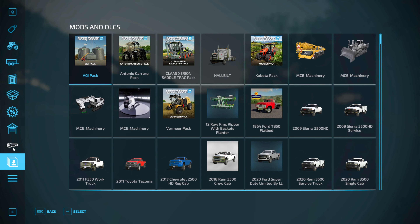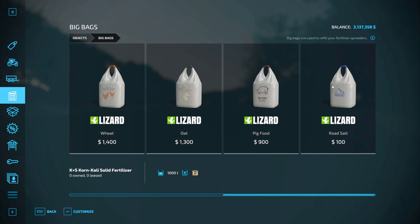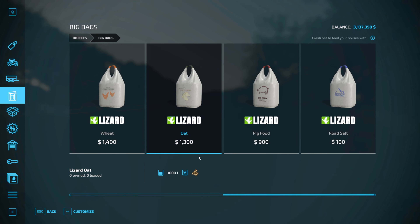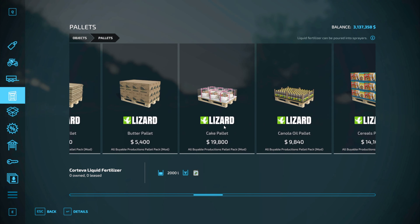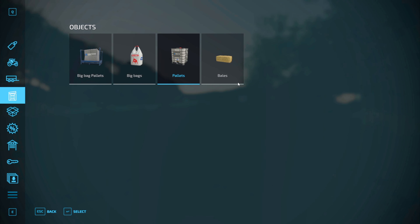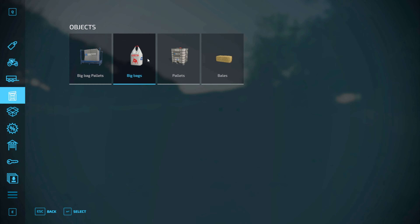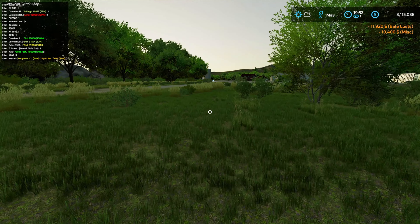We're going to need some base food. Let's go to big bags - I thought there was one for horses here. There's chickens, there it is - oats for horses. 1,400 for a thousand liters, or the big bag is 1,300 - a little bit cheaper. Speaking of bales, maybe we want to grab a bale or two - square bale hay. We'll grab eight of those, and then while we're at it let's grab eight big bags of oats as well.